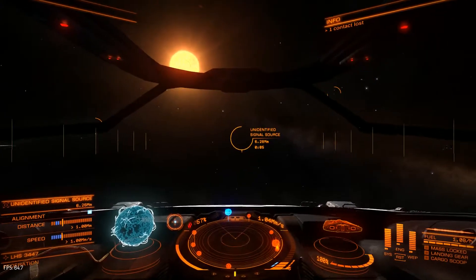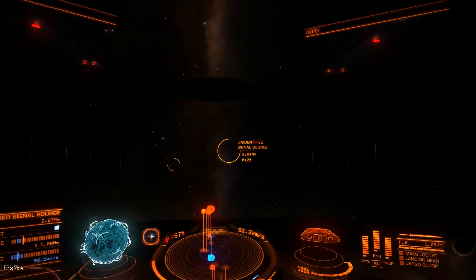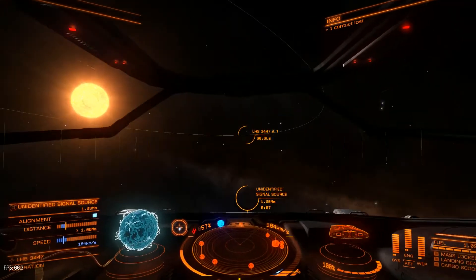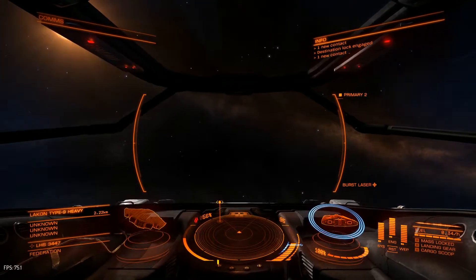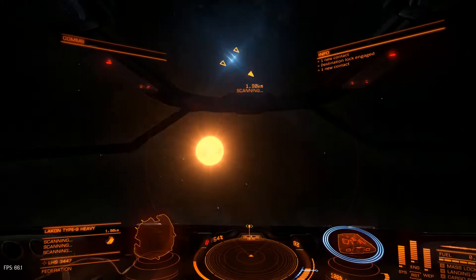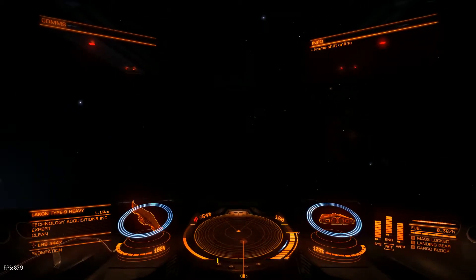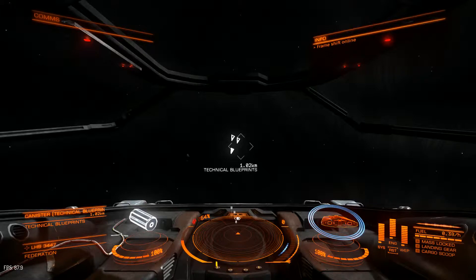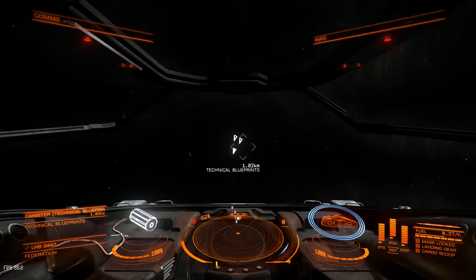I'm approaching a USS and as you can see another one pops up next to it. I always tend to go with the one I selected first. Sometimes three or four can pop up. This is a Lakon Type 9 Heavy again — it's the one we encountered before. I'll come back when I find a USS that's interesting enough. Welcome back — I found a USS that can be interesting. This one doesn't have an enemy to attack, but it has contraband cargo you can pick up and make money on — it's free.